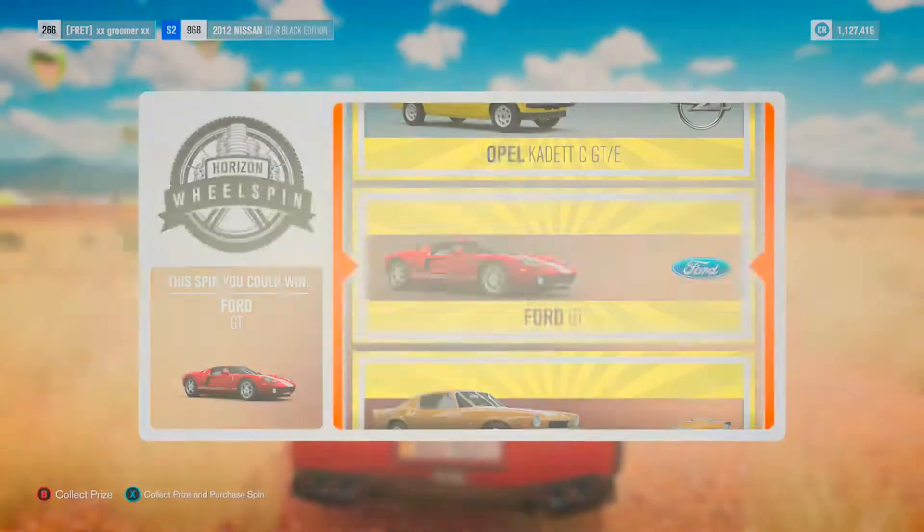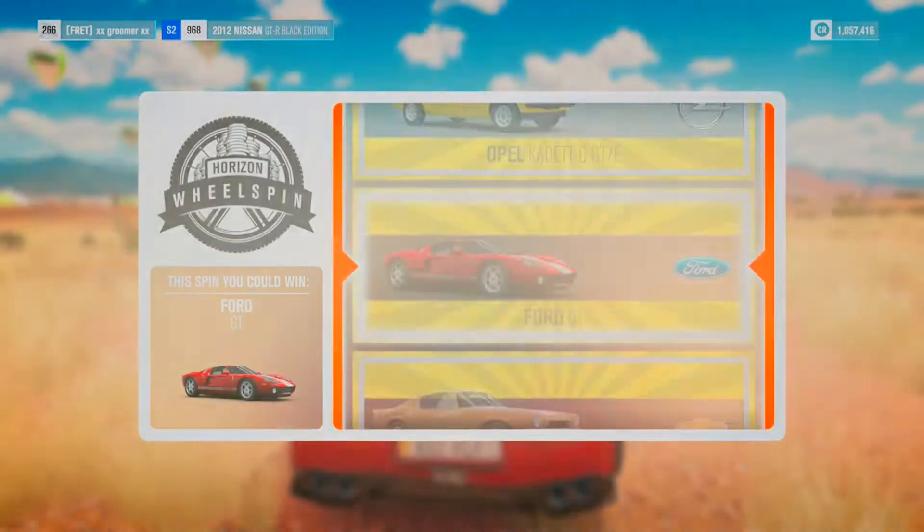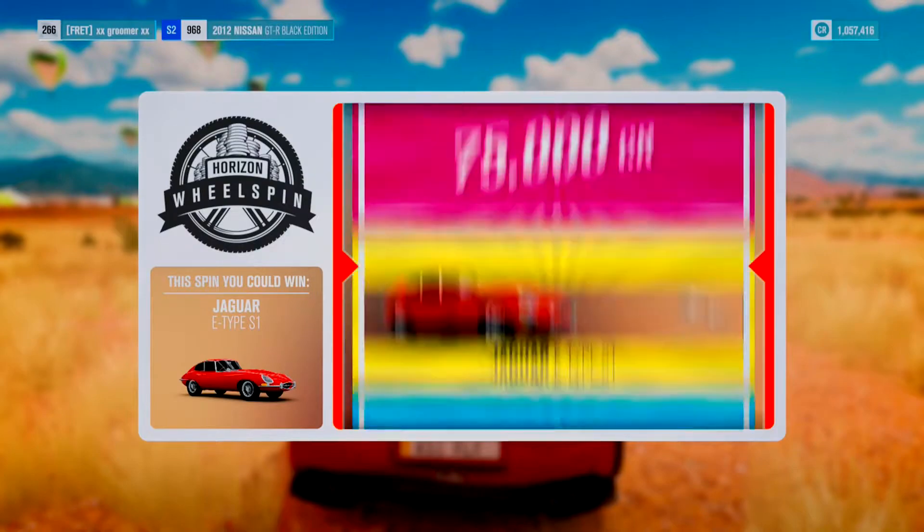You want to get off the track quickly, and then I can just go and get a spin. Let's see what spin I get — hopefully the Ford GT, but if I don't it's not the end of the world. You have to smash the like button now because I just got that Ford GT!